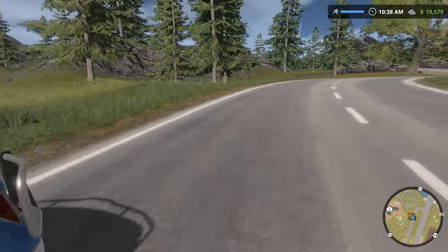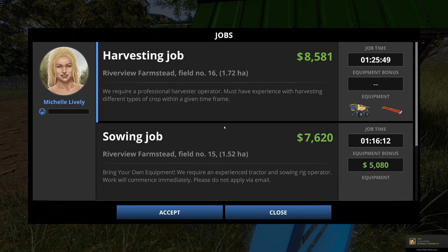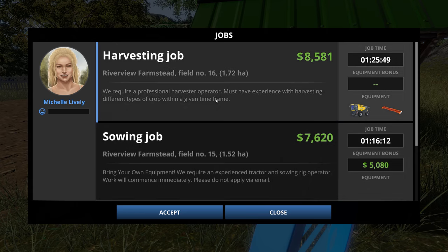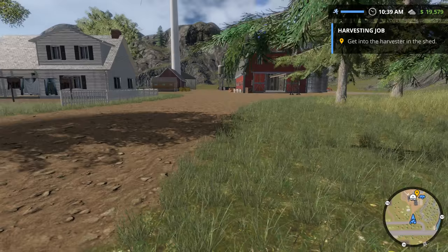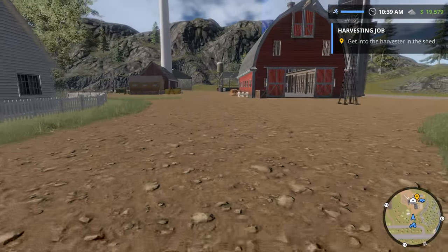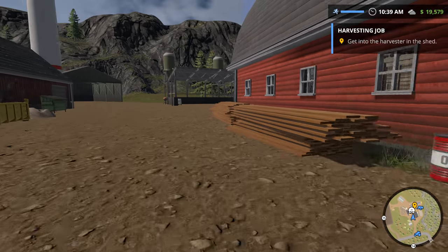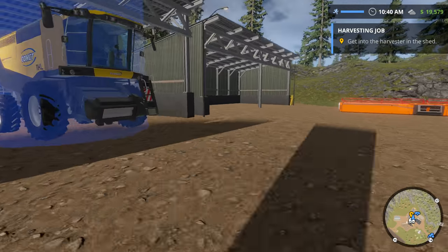I'm going to check out the job board. You can go to other farms — there's like a handful of them around the map — and check out their jobs. I'll do the harvesting job; it's actually a lot of money. Sometimes you have to bring your own equipment, sometimes they'll give you the equipment. That one's a fertilizing job — I should get way more for harvesting. So they give you your equipment and you just have to run over to it in the shed.